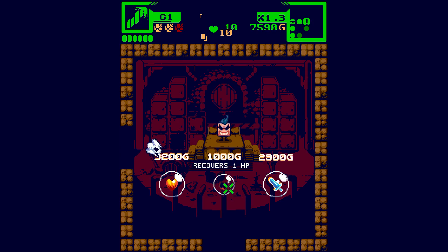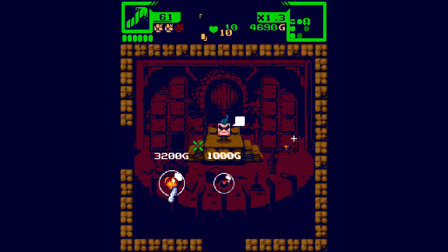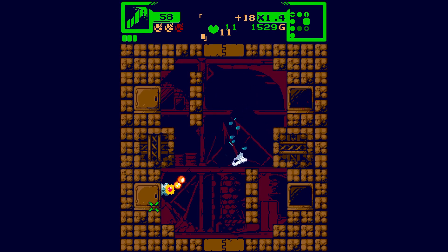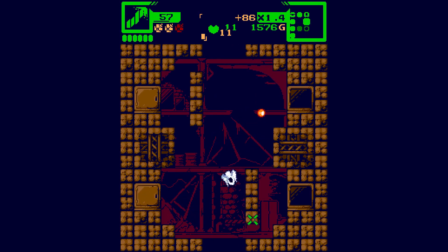Upgrade room - options: increase max health by one, or 5% damage increase. I'll go with the damage, and the health - both. So we got a health up and a damage up. That seems pretty good.